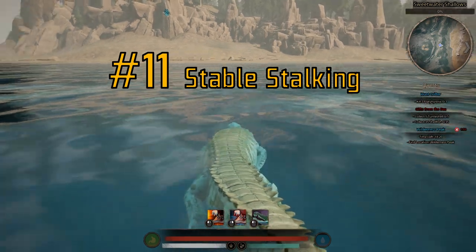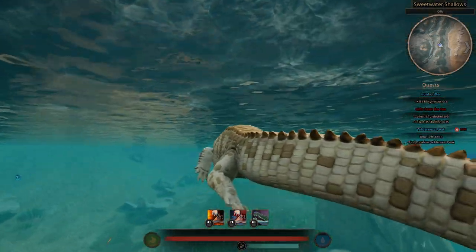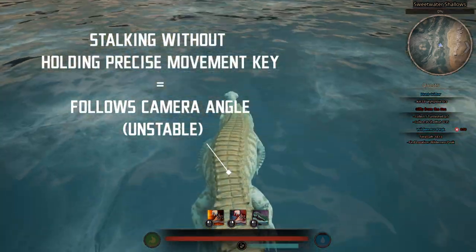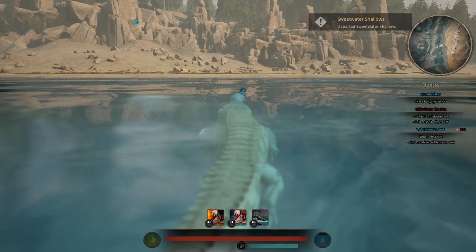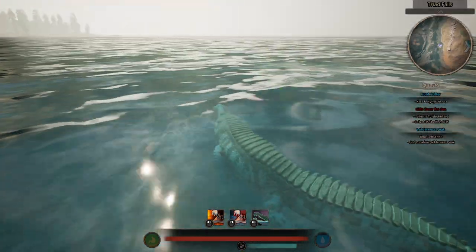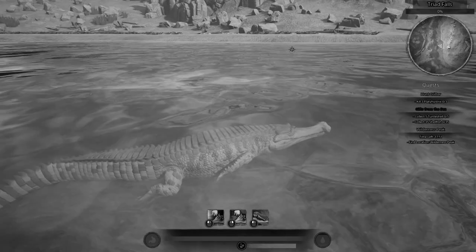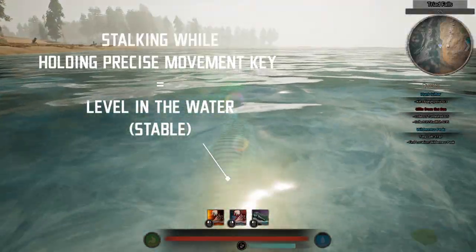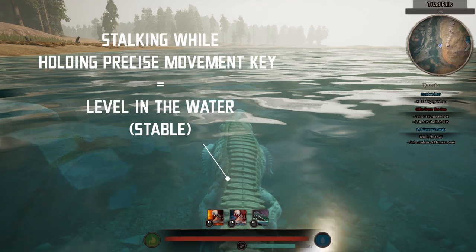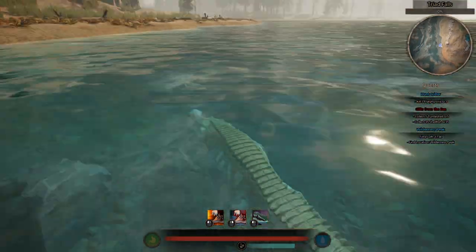Number 11: Holding precise movement will stop precise movement and keep you level in the water. You may notice and be annoyed that your Sarco dives down whenever you stalk your prey from the water. Just hit that precise movement key to stop precise movement — I know, it's the exact opposite of what it used to be. This will keep you level in the water as long as you hold the precise movement key, giving you a stable view of your prey as you stalk from the water.